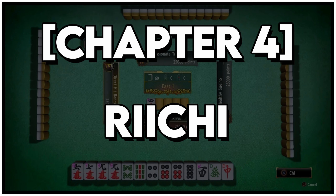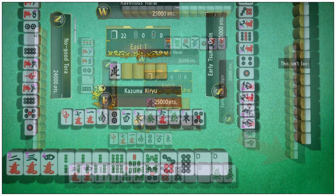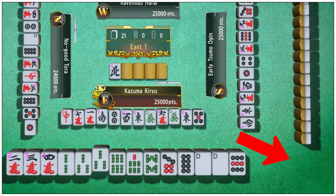Chapter 4: Riichi. This version of Mahjong is called Riichi Mahjong for a reason, and it's easier than you might think. We've already covered how to make a valid hand, but we can spice this up a little with Riichi. A player can call out Riichi when they are one tile away from winning.